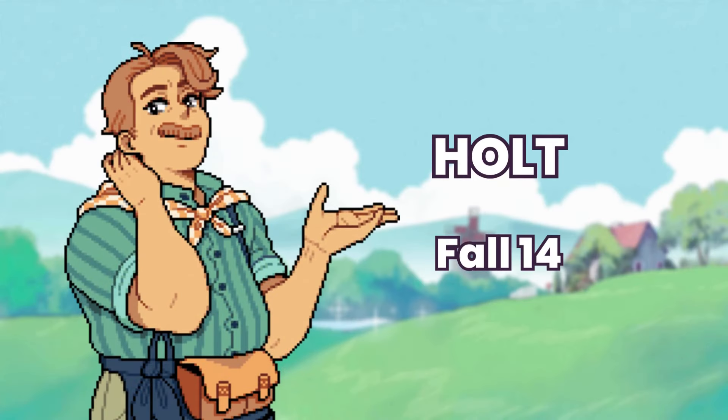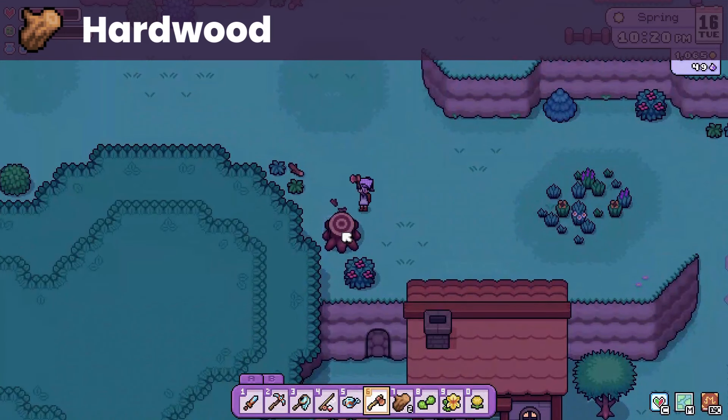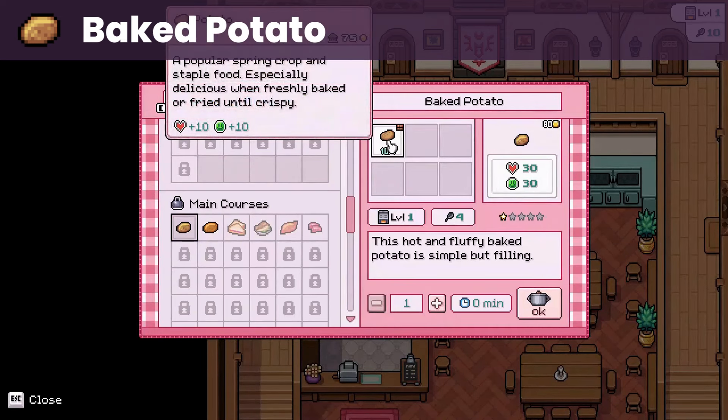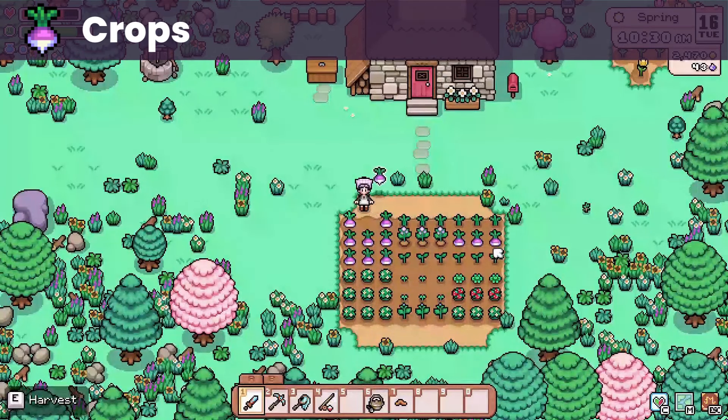Next up is Holt. His birthday is on fall 14. He loves flour, which you can buy from his general store, hardwood from chopping stumps, and coffee from the Saturday market. He also loves baked potato, which you can cook using only a potato — you unlock this recipe by selling your first potato. His liked gifts are mostly crops, with turnips being the easiest one to acquire.